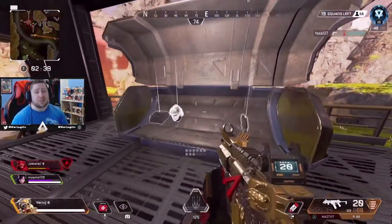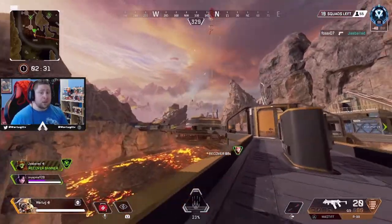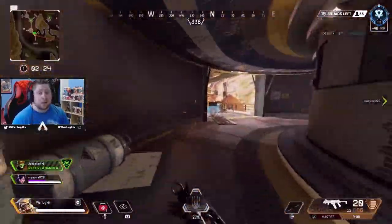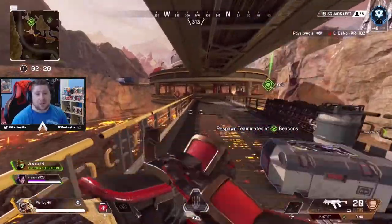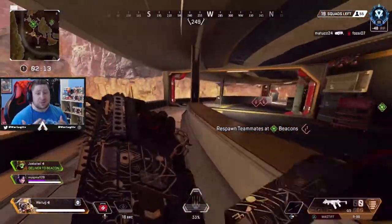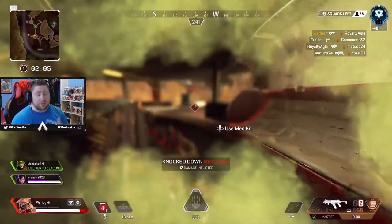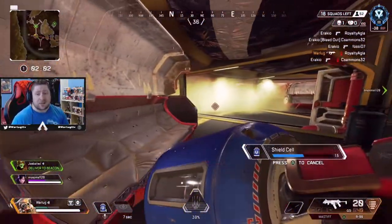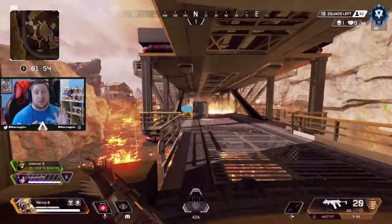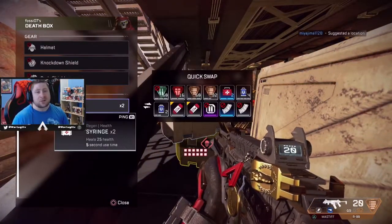The biggest negative is that Lava Fissure gets contested a lot because of the high-tier loot and great rotations. The rotations out are just so good — you can rotate to Skyhook and Trials, to Trains, to Mirage Ship, and Drill Site is right next to it. There's also a redeploy balloon, backward caves connecting locations, and so many escape options. Be prepared to fight if you land here — but Lava Fissure is definitely one of my top spots for Season 5.